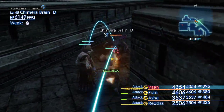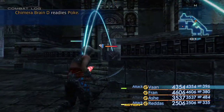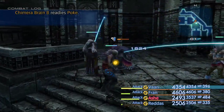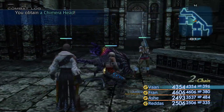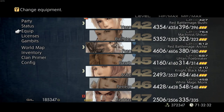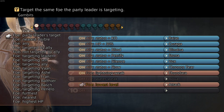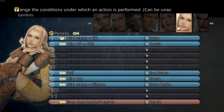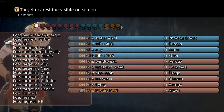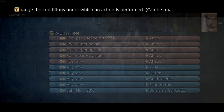Yeah, chimera brain — that's kind of 700 XP. Let me change their gambits because I don't want them running and attacking until I say. If I want to steal from an enemy but still want them to attack, I need to swap it to lowest level.